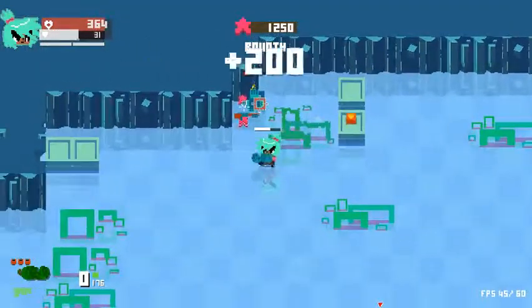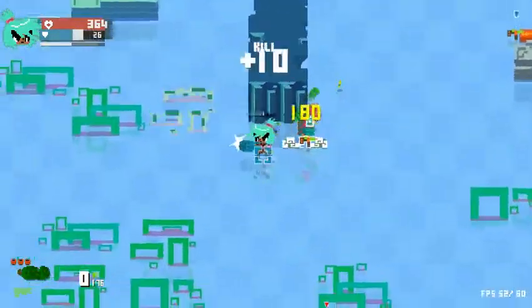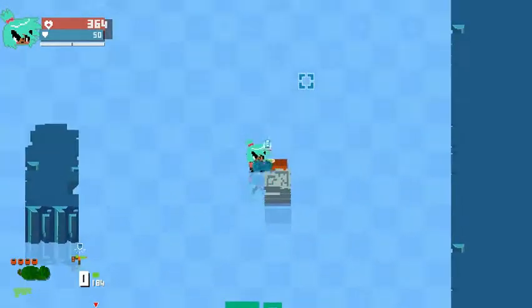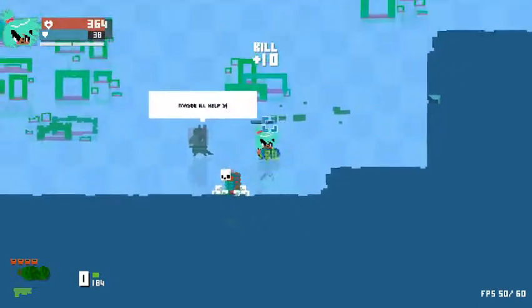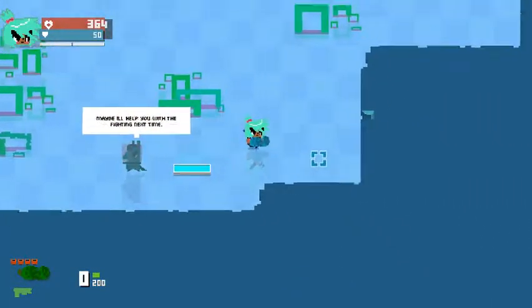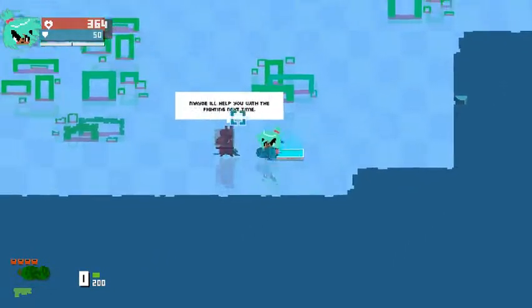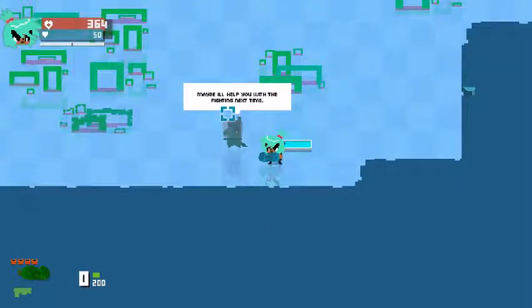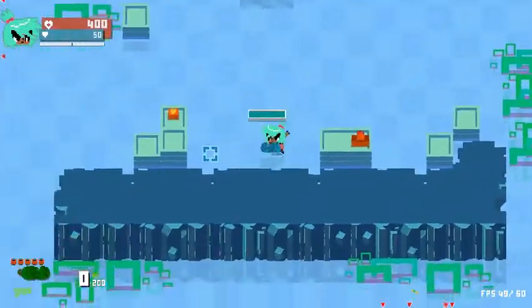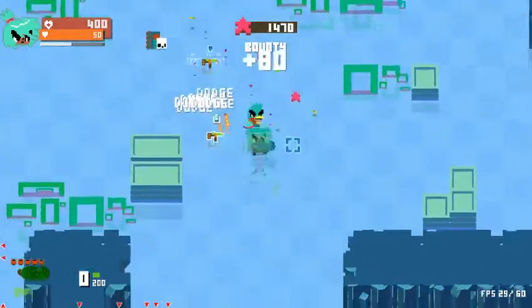There we go. I'm surprised I missed that one. I already have that weapon — I want my punching shield. There we go. Nothing in this area. There are different keys to the digging. I think I got a super kill, which is very helpful for all the dodging that I need to use.